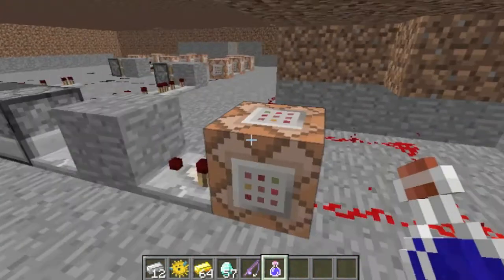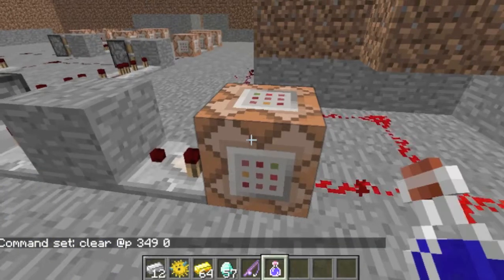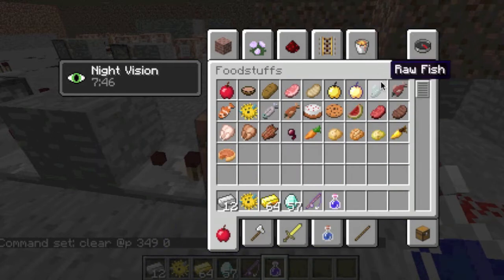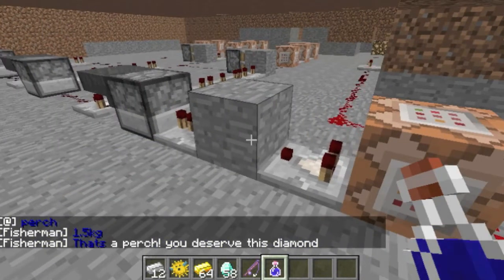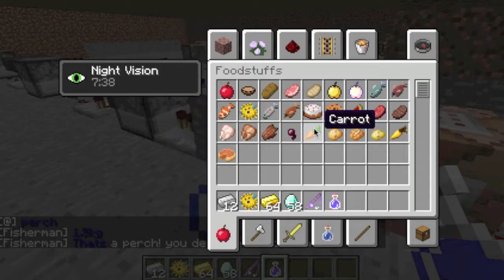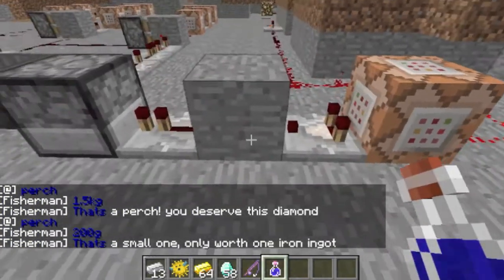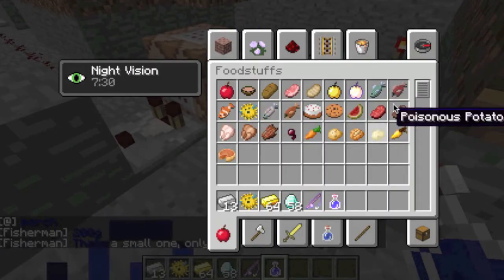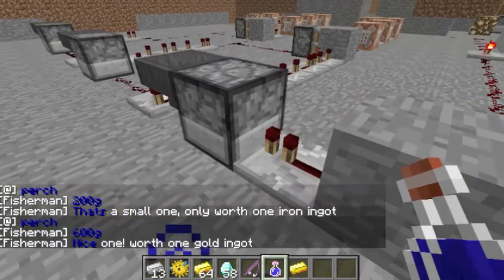I have a very fast clock here and a command block which clears the inventory of fish. So if I get myself a fish you can see the comparator there sends a signal through. If I do it again you can see it flashes really fast, and I also get the message depending on which fish I caught.